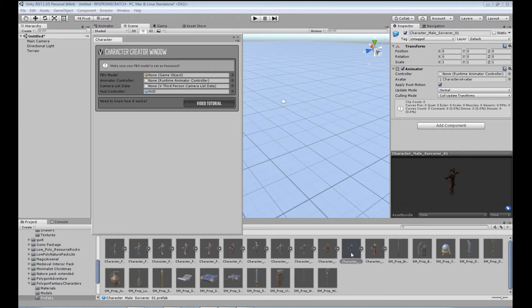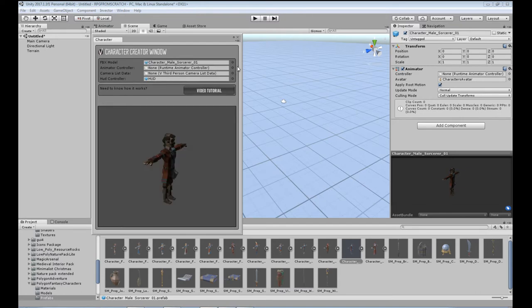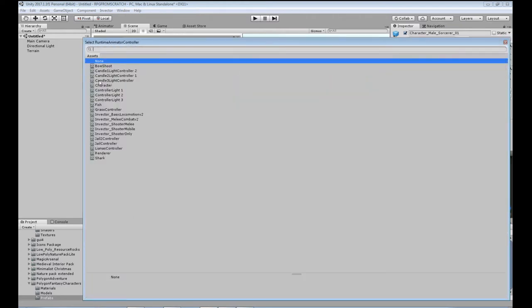This helps me set up the main player and gives it all the options it needs to move around and control a 3D model in space. I'm going to click and drag the prefab into the FBX model field. The prefab has the material data and the animator on it, so I go with the prefab. For the Animator Controller, click on the little circle with a dot in it and it brings up everything available. The one we want is Invector Shooter Melee.